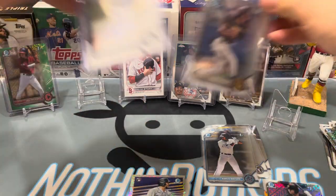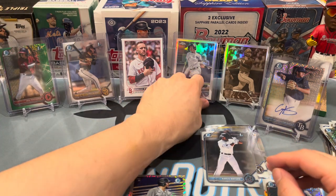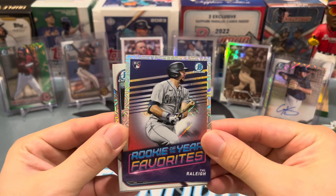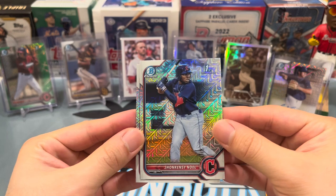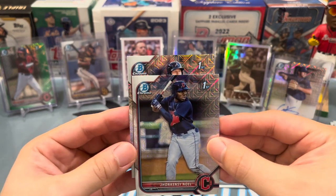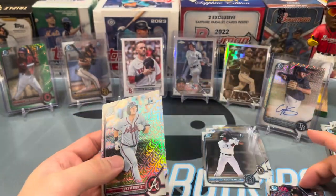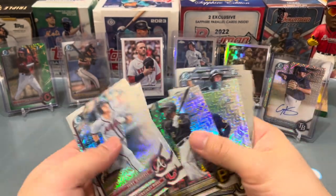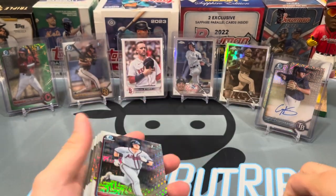Cal rally rookie, their favorites mojo — Jean Kensy Noel was a big power prospect for the Guardians. And we got a Brave — Luke Wardell. So a bunch of firsts, not too bad. That was much better than most of my megaboxes from 2022 Bowman.